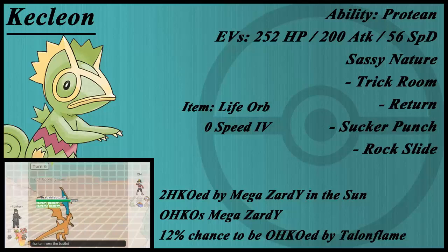Outside of that, I think that's really about it. I'm already weak to Talonflame, so nothing lost. The Conkeldurr I tend to run runs Rock Slide and Quick Guard next to it, so I don't have to worry.